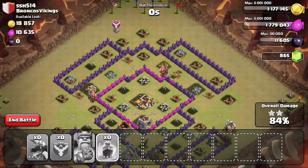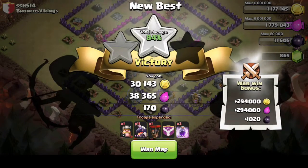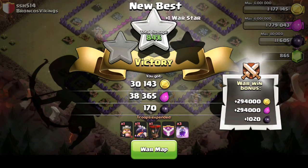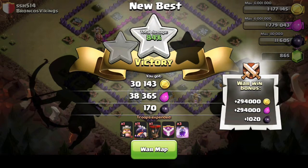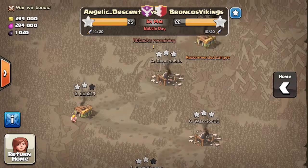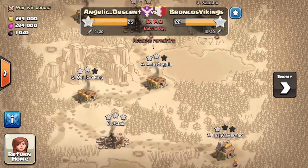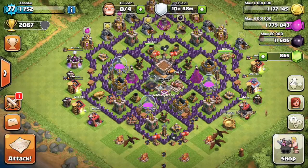That was close — okay, it's a two star, but I'm actually happy with that. At least we get one more star. That is my first live attack. I thought I'd probably get around about two stars and that was good enough for me. It puts us three stars ahead, so even if he gets a three star on my base they'll only be able to draw. So what I'll do now is I will attack again.